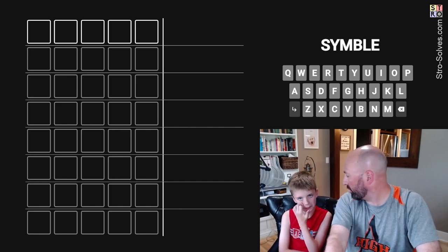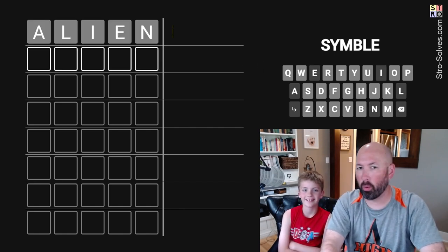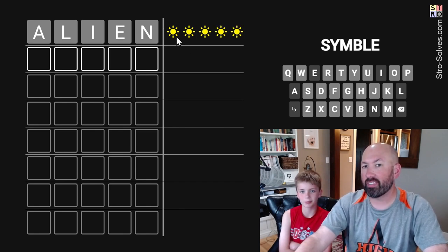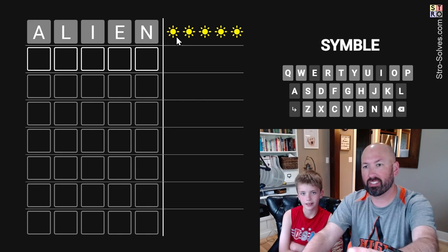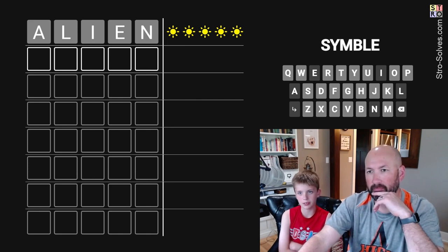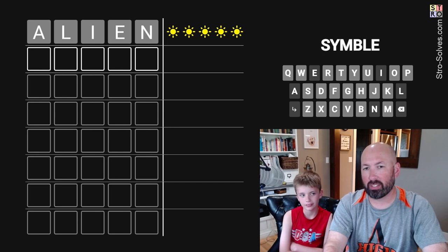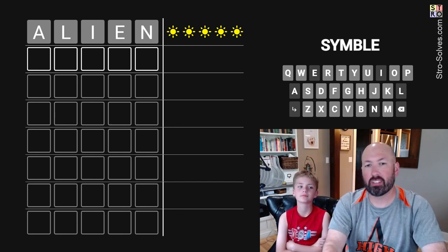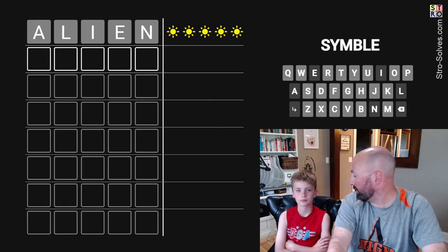What should we start with today? Alien. He always starts with Alien. So they're obviously not greens, because it didn't tell us you win, right? They're probably going to be grays. We're thinking those are grays — I mean, they could be yellows, but it seems unlikely. So obviously we want something completely different.